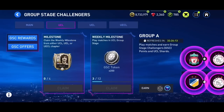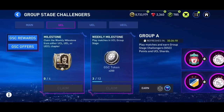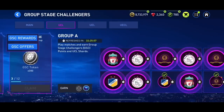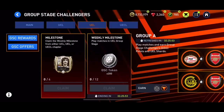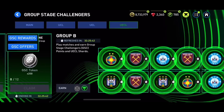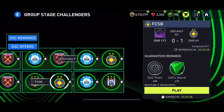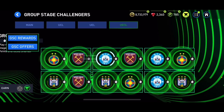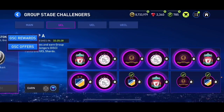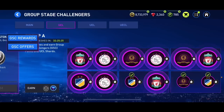You'll also complete milestones and get very close to or complete the 99 overall Havertz milestone. The faster you complete the next chapter, the faster you get that 99 overall Havertz. You're going to get 600 GSC tokens total - 200 for completing UCL, 400 for UEL, and 600 for UECL. Make sure to play all of them. Some teams go as low as 60 overall, with 85 being the max with Liverpool, so it's incredibly easy - it just takes time.